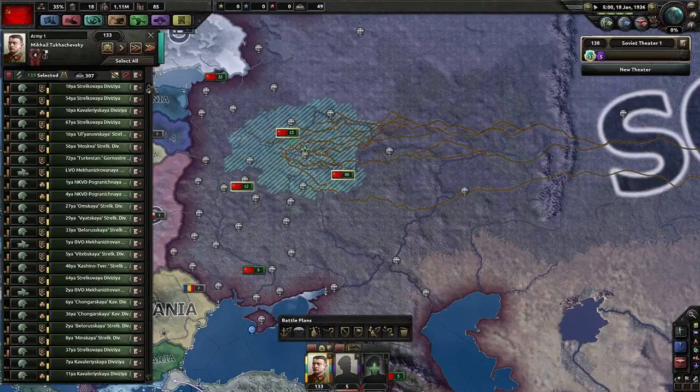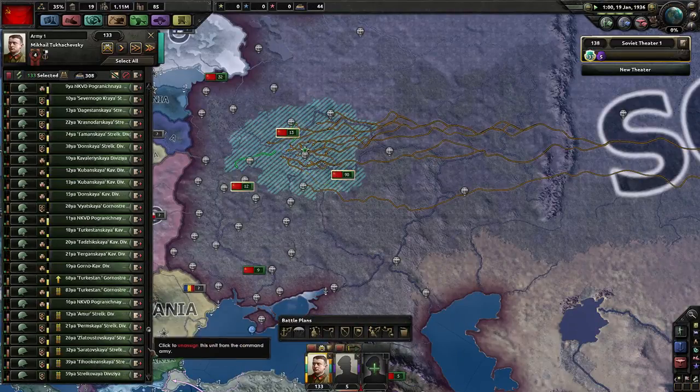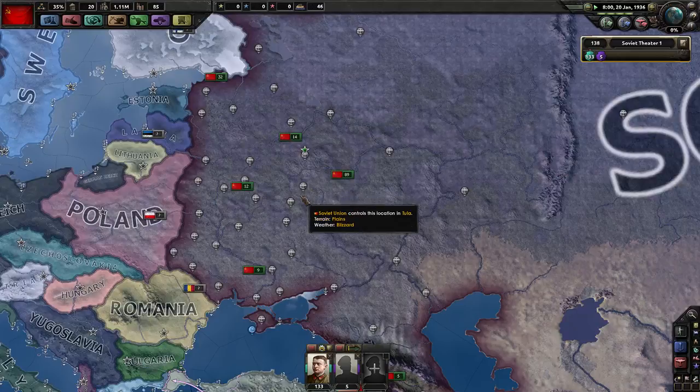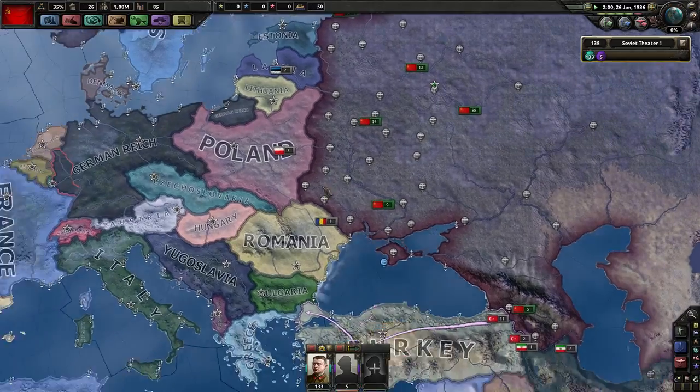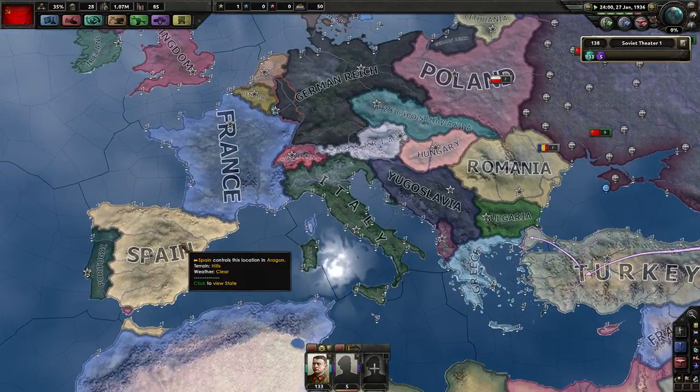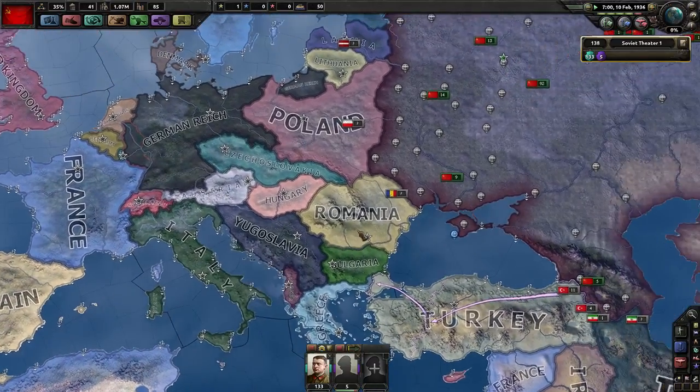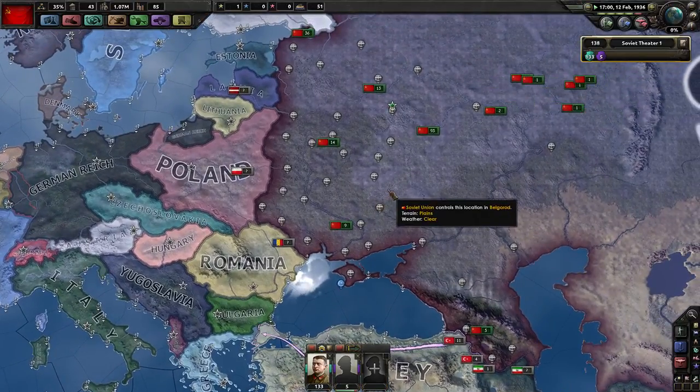I don't have any guys trained yet - they're all still transferring. Let's pop it to speed five and let the world go by. We're not going to send volunteers to Spain when Spain explodes because we're gonna have to conquer them later anyway. It doesn't really make a difference if they're communist or fascist - can't invite them to our faction, we'd have to kill them. So let's just let them be and ignore them.